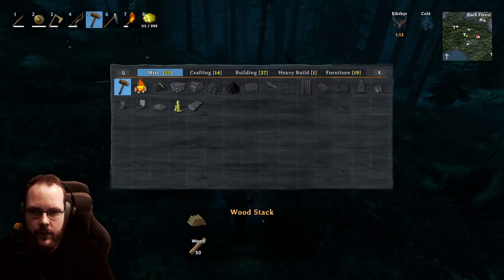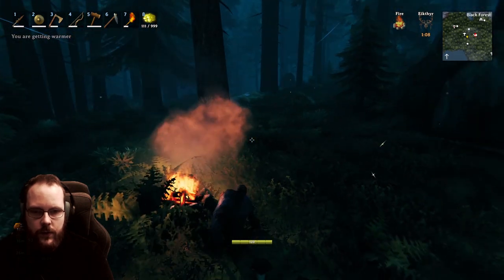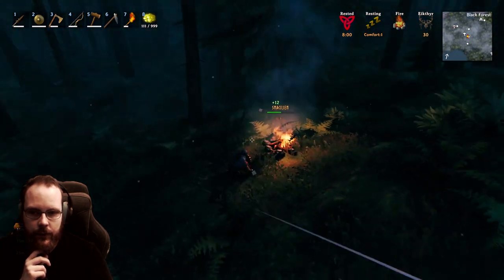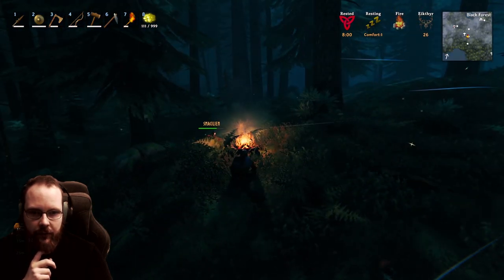One thing we can do is place down a little campfire, and if we sit down next to it, we get a little bit of rest buff. If I was better at the game I would probably do this without a hut, but it has been very long since I played, so I need to get familiar before I do that.